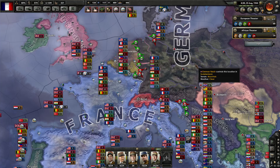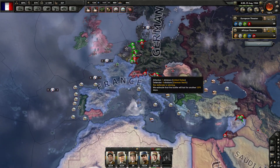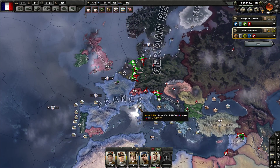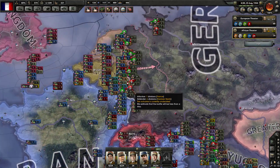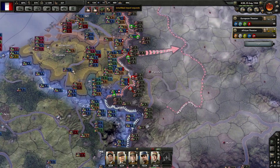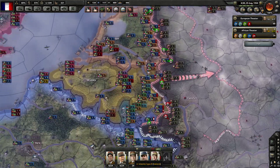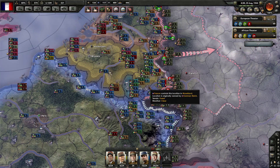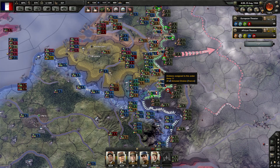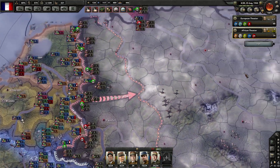Welcome back to a new Let's Play of Hearts of Iron 4, where we are continuing our campaign as the French Empire. It is the 25th of August 1944, and I am happy to report that we have liberated Belgium, the Netherlands, Luxembourg, and for the first time in the last 6 or 7 years, our forces have finally reached east of the Rhine River and on into Germany.